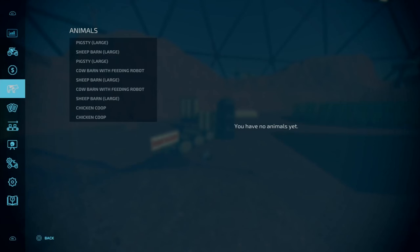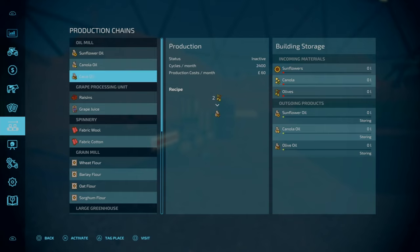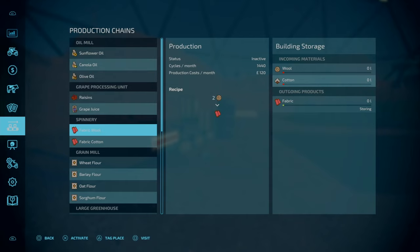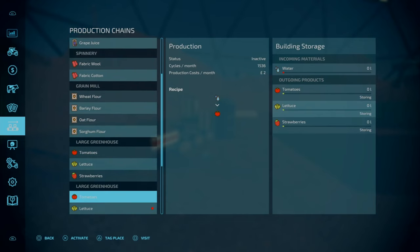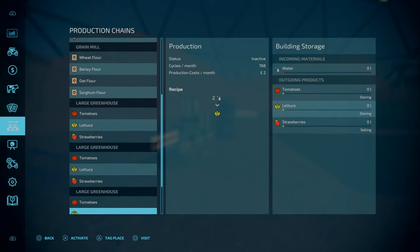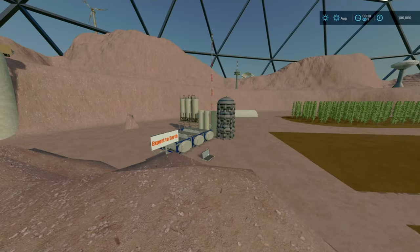Even though you start off with a lot of money, you also have all of the production chains. You've got your oil mills, grain processing plants, spinnery, green mill. You start off with three large greenhouses and the bakery.